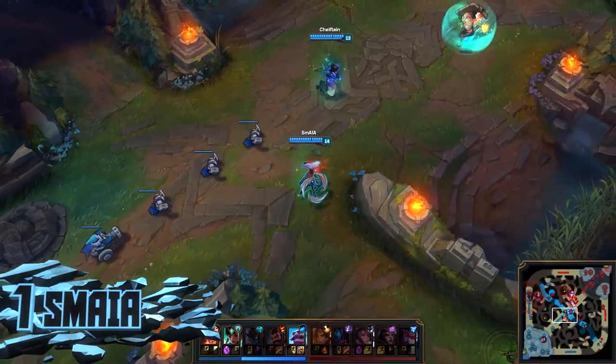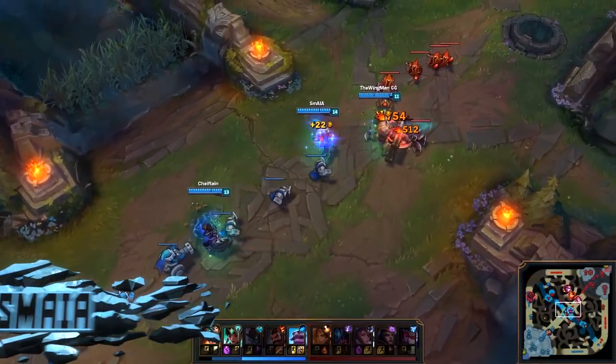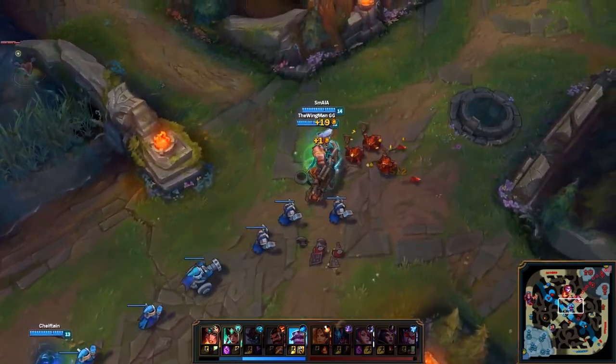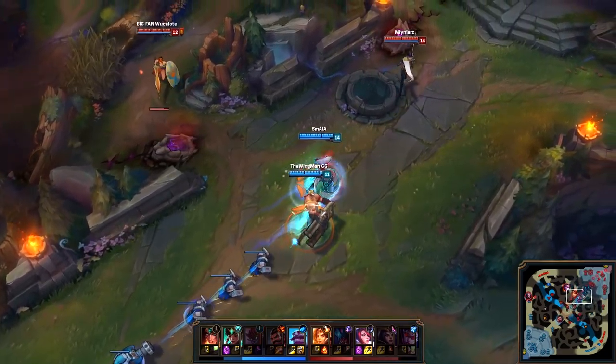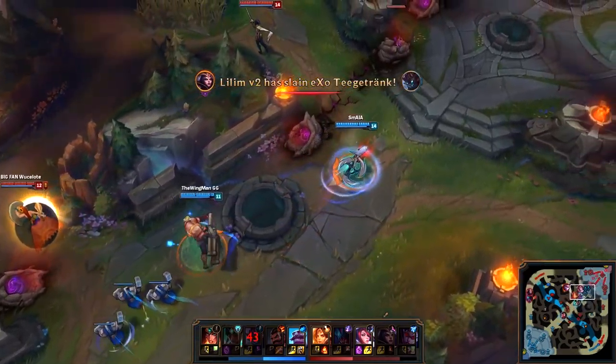And our number one play goes to Diamond 3 player SM AIA on Sivir. It's 26 minutes in and the game is pretty close, both teams with 52k in the bank. SM's Maokai gets caught in the top lane, but two people had to take him down, so SM activates On The Hunt, pings like a madman, and rushes the inhibitor.